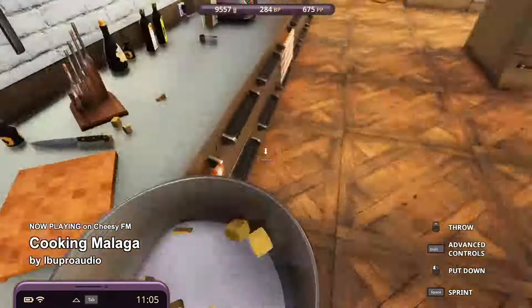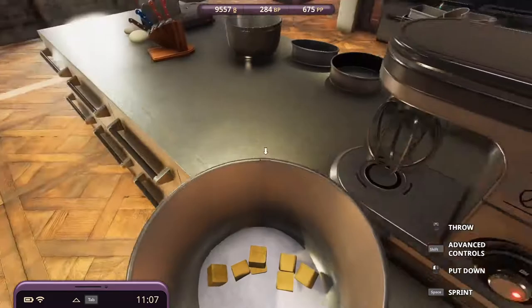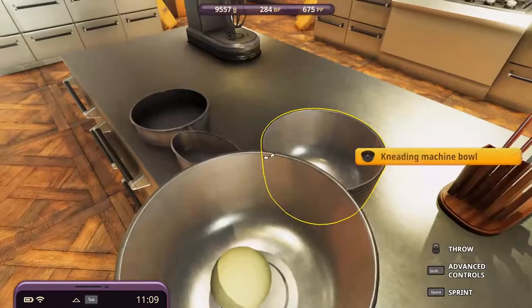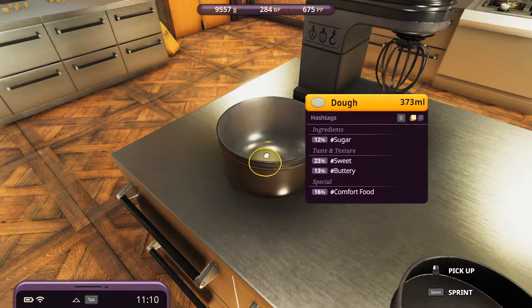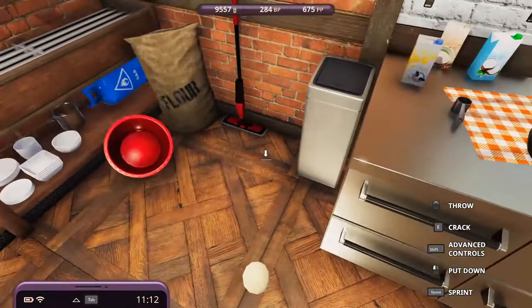Now we must whisk it. I think the whisk will not work again, but let's try - why not? It works now! So we will paddle it. Next, the recipe says we need to whisk one egg at a time.